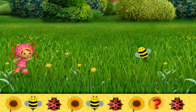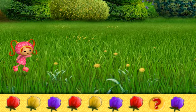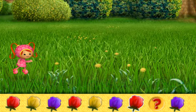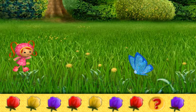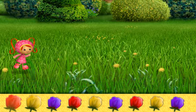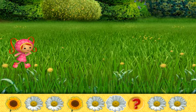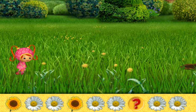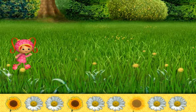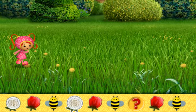Nope, try again — look at the pattern. That's it! Look at this pattern of tulips: red, yellow, purple, red, yellow, purple, red — what goes here? Whee! You got it! Look at this pattern: sunflower, daisy, daisy, sunflower, daisy, daisy — what's missing? Right! Look at this pattern: dandelion, tulip, bumblebee, dandelion, tulip, bumblebee — what goes here? Way to go!